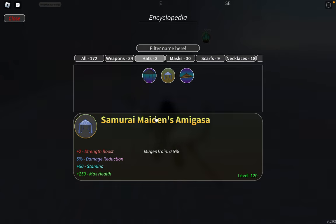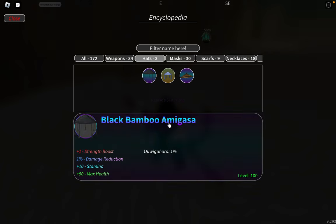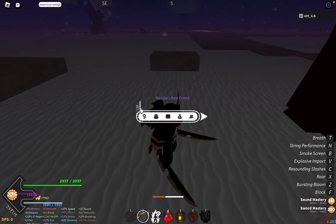For the hat, I would use the Samurai's Maiden — it does damage reduction and adds strength, and they're saying that strength adds on to swords, so you can use it for your sword. It's on high demand right now for trading. The level requirement to trade is 120. This one drops in the Mugen Train dungeons. If you get all the titles, you should be doing roughly around 61, almost 70 M1 damage.